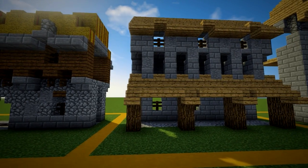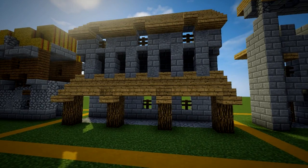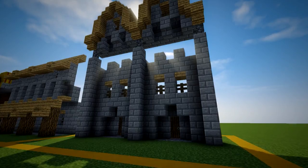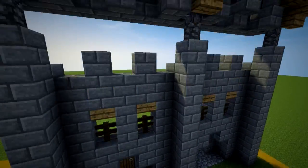Number 11 also has two interior areas. I would use this wall if the wall is merged with the building and you want windows included in with the wall. Finally, number 12 is the fanciest of my walls here. It has three levels and a pathway, as well as entrances into the side of the wall.